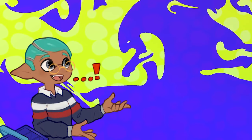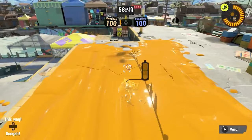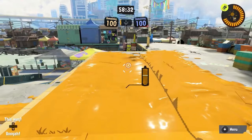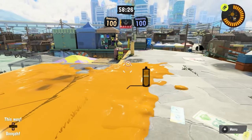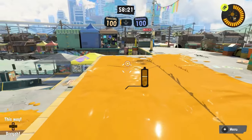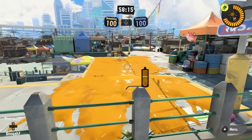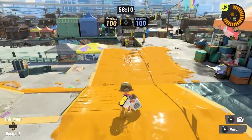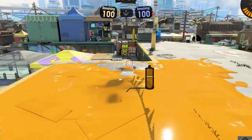The next technique is using your turf to your advantage: stealth swimming. We all know that when swimming we leave ripples of ink, which makes it very easy for the enemy to spot you and potentially pick you off. But by stealth swimming, you reduce the ripples while swimming, making it harder for people to see you when you're approaching or trying to get away. Slightly move the L stick and you'll swim through ink without being detected — it's especially useful when playing something like a Tri-Slosher.